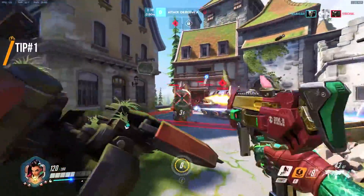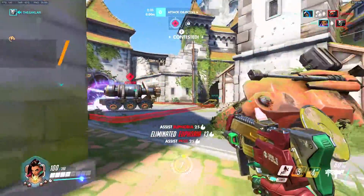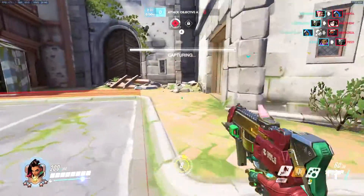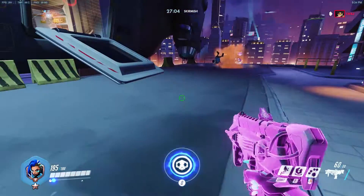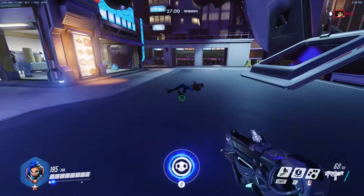Tip number 1: Translocator invulnerability. This is a tricky tip to pull off but can save you in a lot of situations after a little bit of practice. Basically, you're able to become invulnerable to damage while in transition from being teleported from one place to the other. Let me demonstrate this. Here you can clearly see that Tracer's sticking me with her Pulse Bomb. I wait until right before the Pulse Bomb goes off to hit E and avoid the explosion.